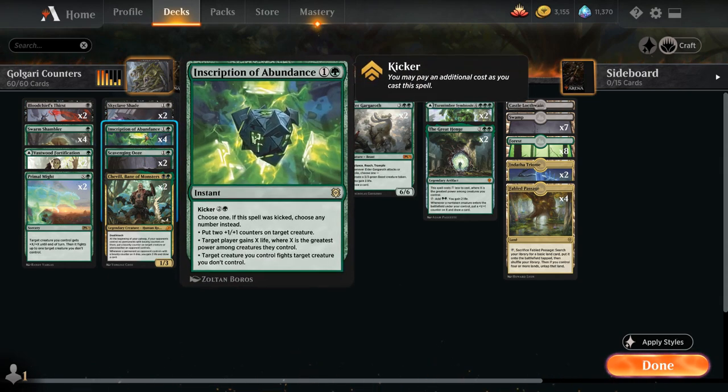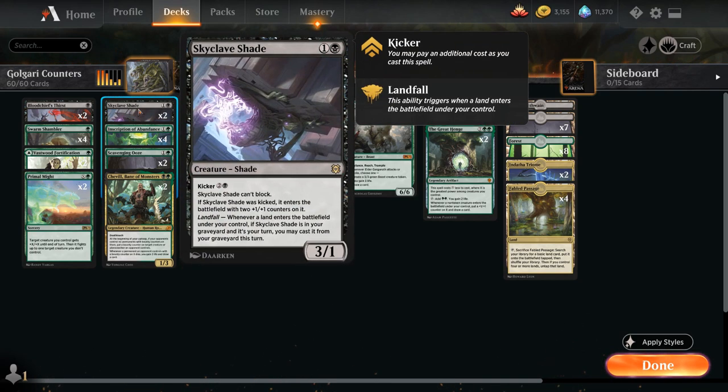We have the full playset of Inscription of Abundance — a 2-mana instant with three modes: put two +1/+1 counters on a creature; a player gains X life where X is the greatest power among their creatures; or a creature we control fights a creature we don't. For kicker of 2 and a green, we choose all three at once. Our final 2-drop is Skyclave Shade — a 3/1 that can't block, kickable for 2 and a black to enter with two +1/+1 counters. It also has Landfall from the graveyard — on our turn when a land enters, we can cast it from the graveyard, even kicked. Very nice in grindy matchups and against mill decks.